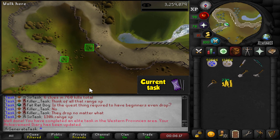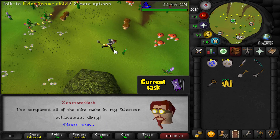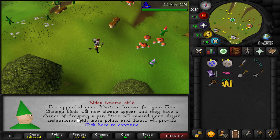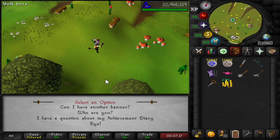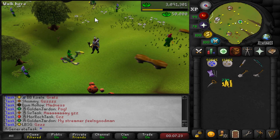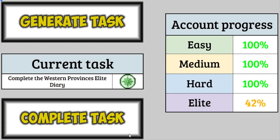I think this is the shortcut — I did it! Let's go to the Elder Gnome Child and complete the diary. What do we get from this? Western banner upgrade, antique lamp of course. And now we always get two chompy birds that have a chance of dropping the pet, which is also an elite task — so if we get the task to get the chompy pet, we can actually get it now. The banner will teleport you to Piscatoris as much as you desire — lovely. And we get the Zolcrest Resurrect as well. Let's use the lamp on Herblore as per usual — that is 50,000 XP right there. Second elite diary completed, many more to come.